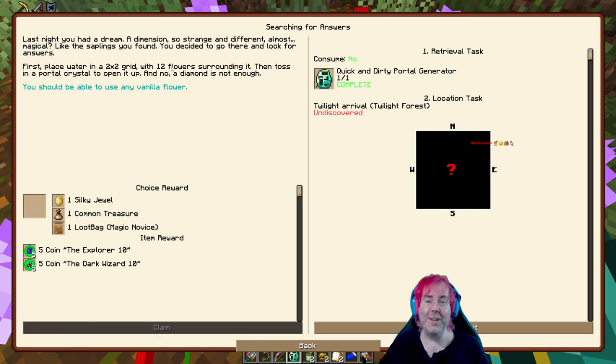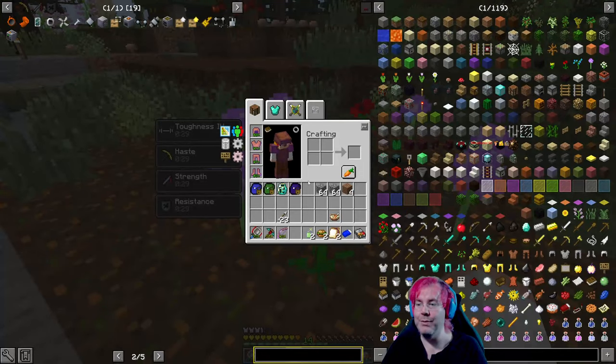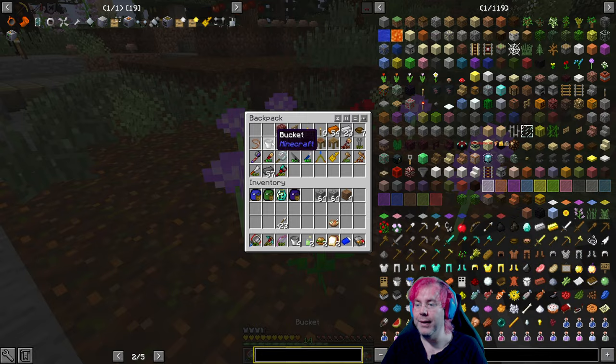The quest book says: 'Last night you had a dream — a dimension so strange and different, almost magical.' It's water in a two by two grid with 12 flowers surrounding it — not eight, okay, so I was wrong. Then toss in a portal crystal to open it up — a diamond is not enough. You should be able to use any vanilla flower. So we need four more flowers and we do need water, good thing I have buckets.